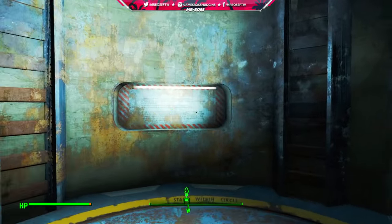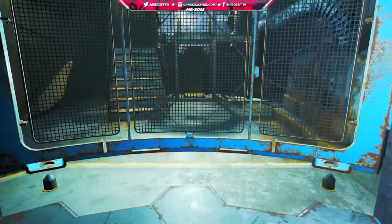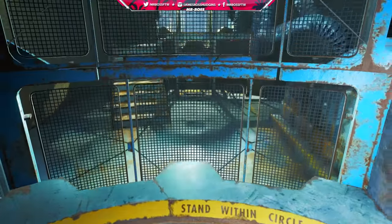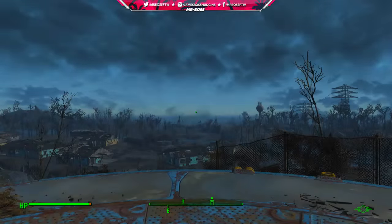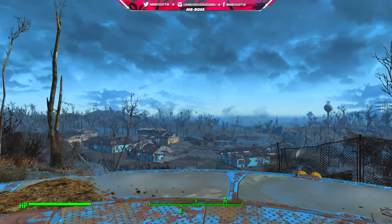Hey, how's it going guys? Mr. Boss for the win here, and in today's Fallout 4 video I'm going to be showing you guys how you can get access to some of the best possible weapons, gear, armor, and a whole lot more at level 1, as soon as you leave the vault and enter Sanctuary.